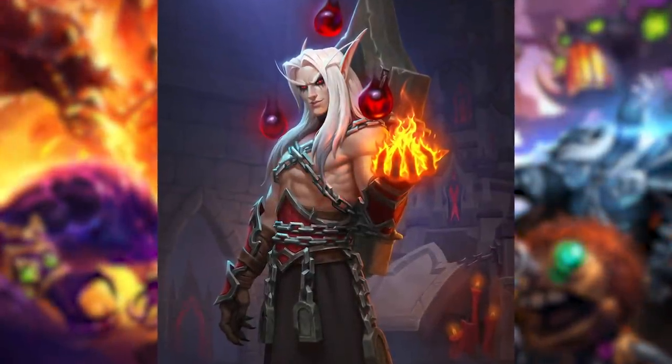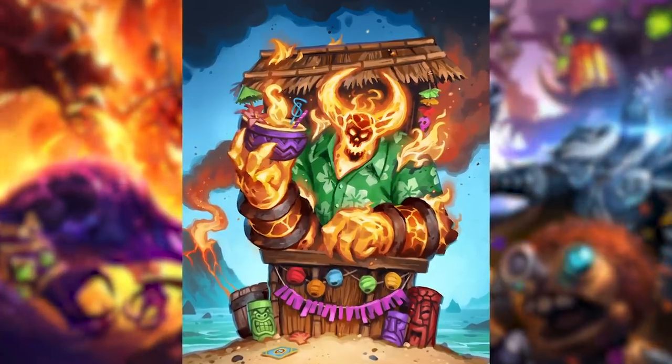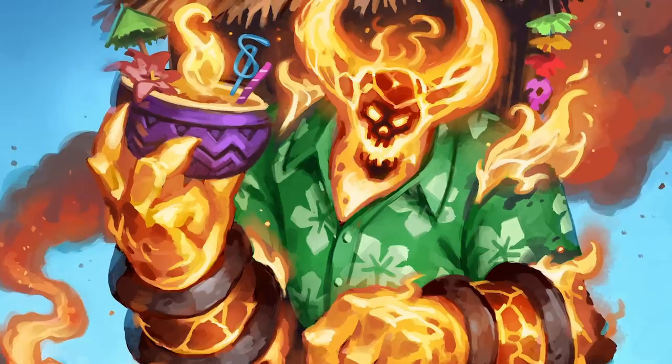Phase 2 has more in store for Battlegrounds. Alongside our main content releases, we have been exploring cosmetic options for Battlegrounds players. We've landed on two new options. First, we're introducing Battlegrounds-exclusive Hero Skins. Very soon, you'll be able to suit up as the likes of Pyros, Spike, Milhouse, or even Chained Kelthas. And second, it's not just the Heroes who are getting facelifts. We are also introducing the option to sub out Bartender Bob for a hot new bartender in town: Ragnaros, the Tiki Lord. Expect to see dozens of Hero Skins and other ways to customize your Battlegrounds play throughout the year.